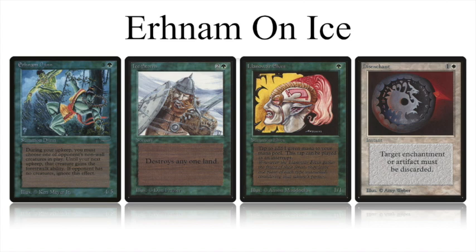My opponent today is playing Urnom on Ice. This is a deck we've seen before — really a tier one deck. It's named after two key cards: Urnon Djinn and Ice Storm. An important aspect of this deck is winning the tempo game. You want to do this by on turn one playing a land, but also playing a Llanowar Elves or a Mox to get extra mana going, so that on turn two you can preferably play an Ice Storm and take care of one of your opponent's lands. That way you have an extra land and your opponent is losing a land.